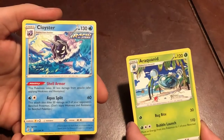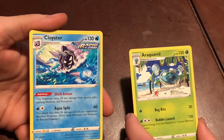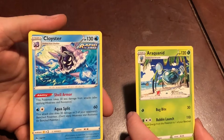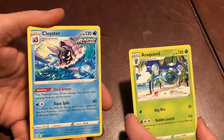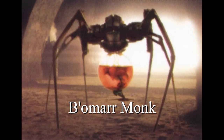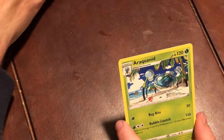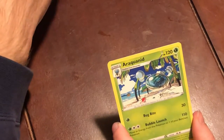One, two, three — we suck. Cloyster. What's that? Araquanid. It looks like that thing in Jabba's Palace. I am a spider. I'm growing legs. Growing inside her. Crawling inside her.